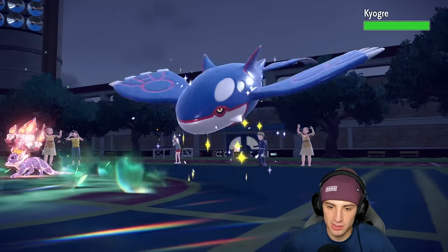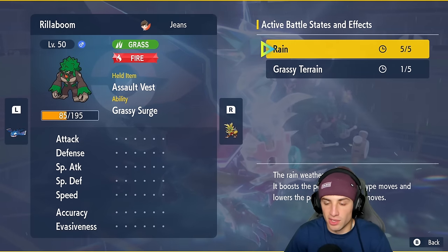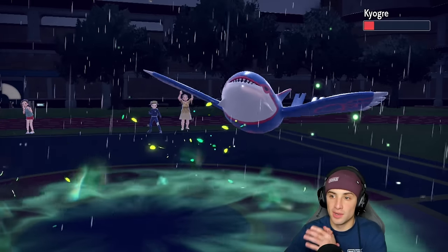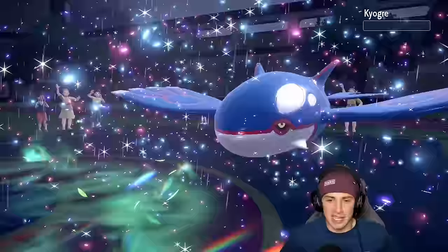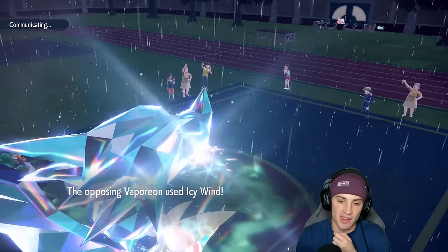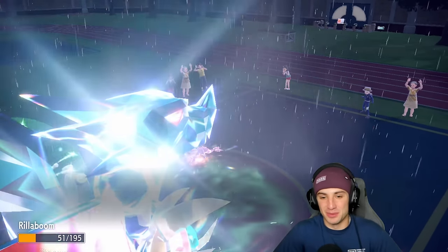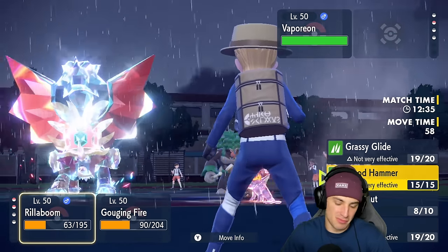It's Kyogre, yeah we knew this was coming. Do we still have terrain? We do! This could be good. We have Grassy Terrain for one more turn. Hopefully Kyogre isn't protecting — I want to go for Grassy Glide and double down with Dragon Claw. No protect! We leave Kyogre on one HP as well — what is up with these one HP bandits! That's alright, we double down to get rid of Kyogre next turn. He wastes the last turn of Grassy Terrain and Gouging Fire keeps ripping.